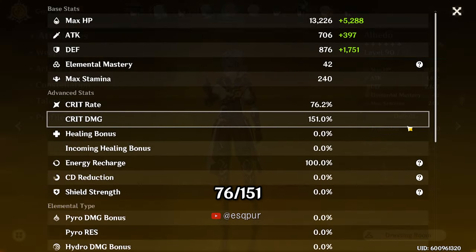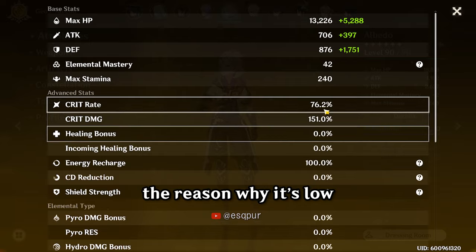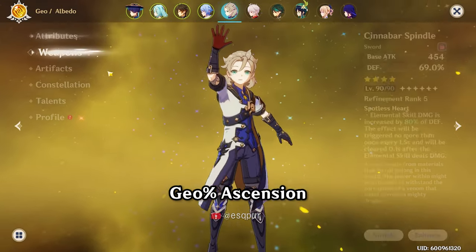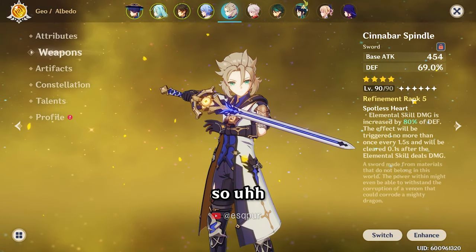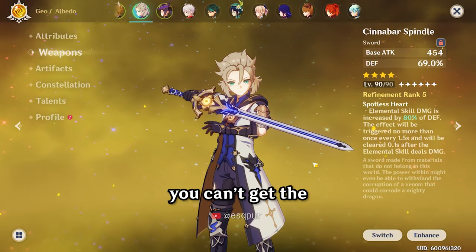For his stats: 76/151 — it looks really low, but it's actually 240 effective crit values. The reason it's low is because he has a geo damage percent ascension and his weapon doesn't give any crit damage or crit rate.